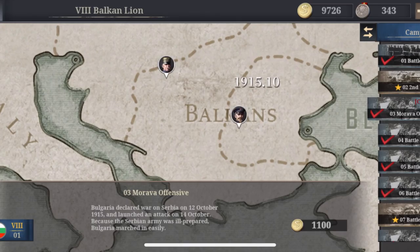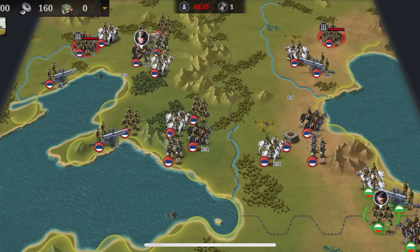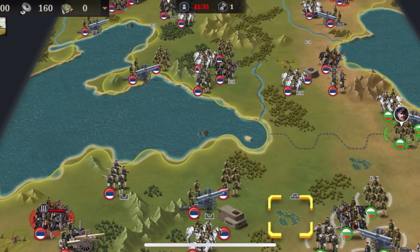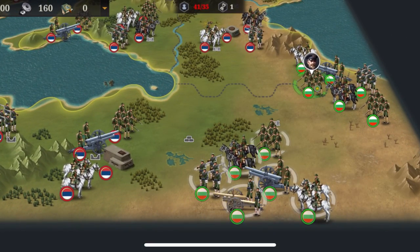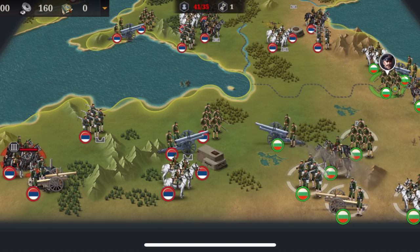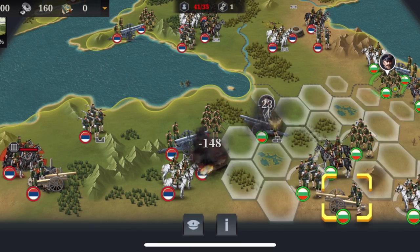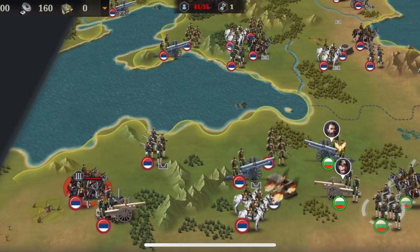The Morava Offensive — this one's a bit of a pain just because you don't start with any cities, you can't reproduce anything new, and you don't get any new units. What you should do is go for the city first. Add your best artillery, your best everything. You don't have any special units with Bulgaria, same as with Serbia. Go over here and try to hit this fort first.